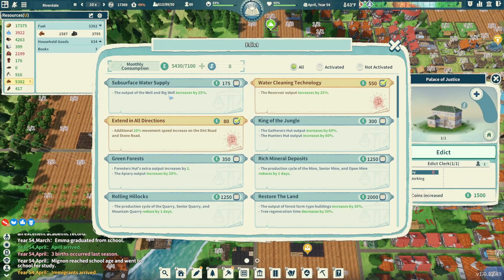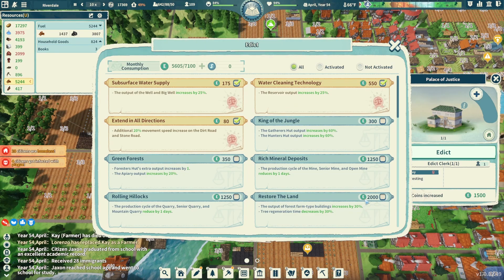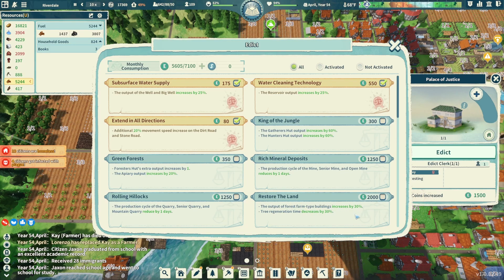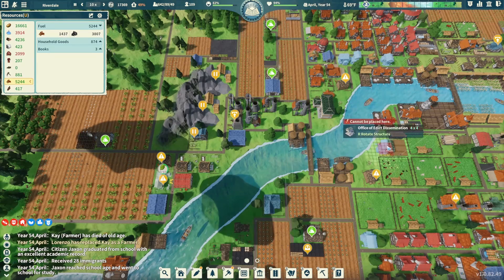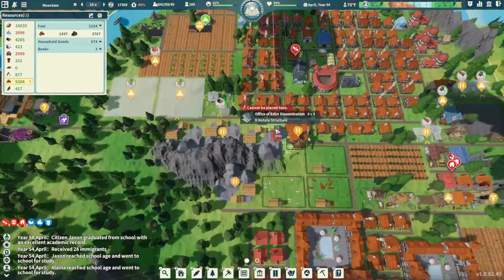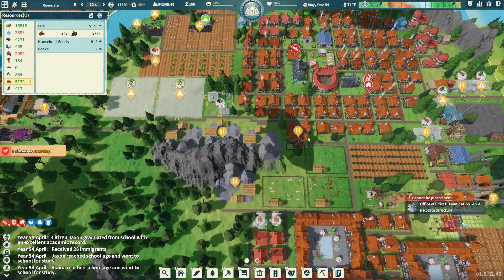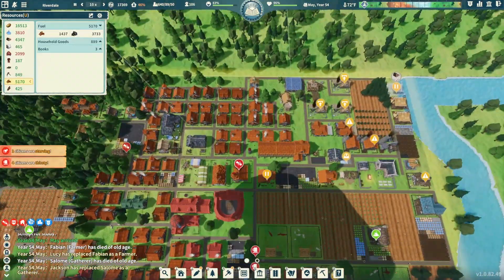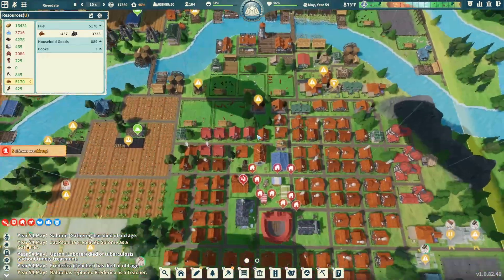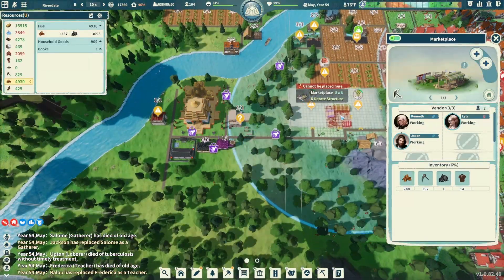We did the edict thing again — we got some extra points. The output of the well and big well increased by 25 percent — absolutely doing that. It would also be a good idea to work toward the 2,000 edict point 'Restore the Land' — output of forest farm type buildings increases by 30 percent and tree regeneration time decreases by 30 percent — that's so good. Let's build another office of edict dissemination, get three more placed and get those happening. Also 11 citizens are homeless.